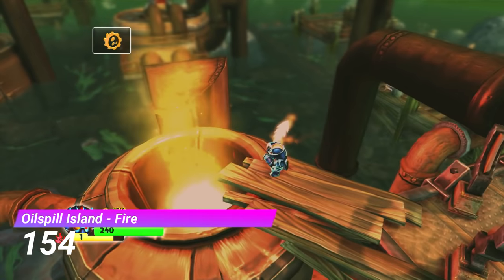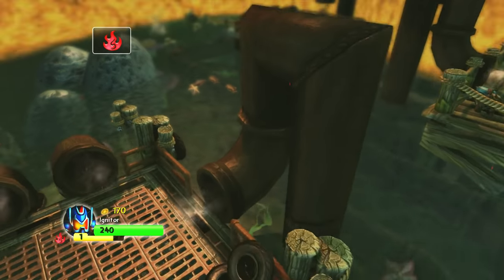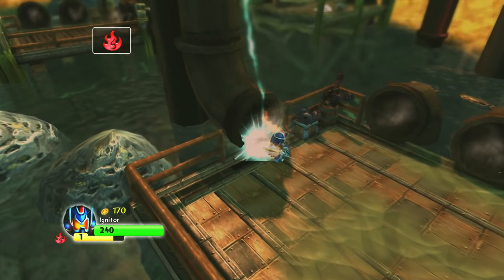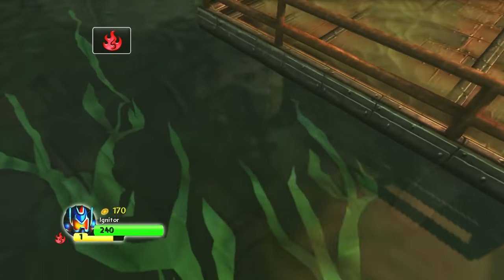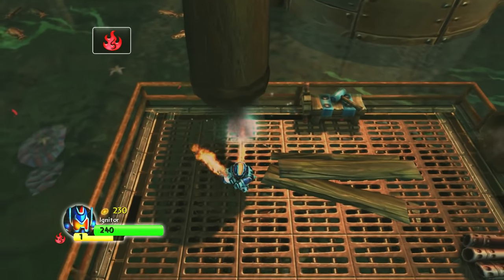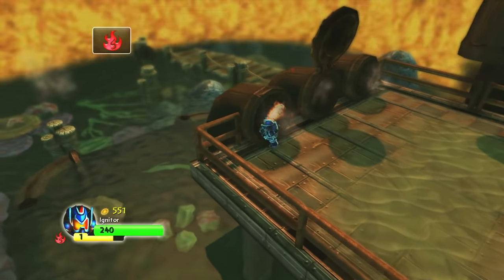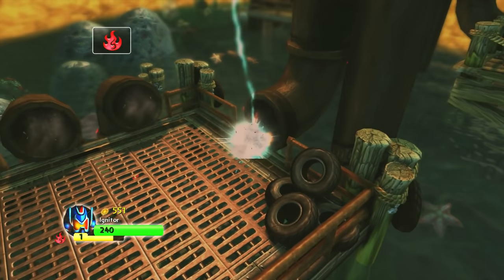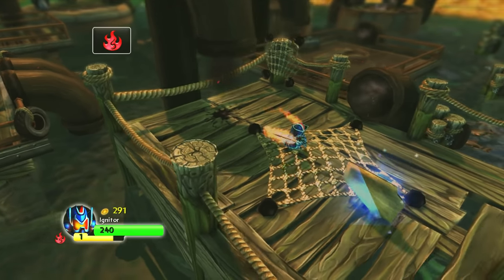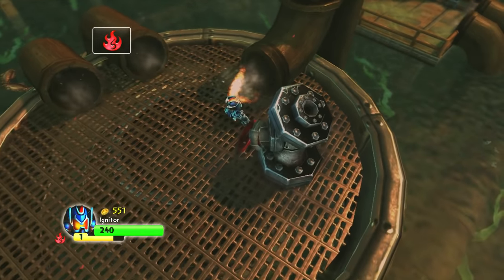Next up we have the fire gate from Oil Spill Island. When I was younger this gate was an absolute nightmare, and going back to it now, I'm still just as bad. You'll be travelling through a massive pipe maze — walk through a pipe and it'll take you to a completely different place. This is a complete guessing game. You pick a pipe, then pick another pipe, and hope for the best. I think you're supposed to memorise which pipes you've travelled through, but all of these areas look the exact same, making it really difficult. This gate still sucks.